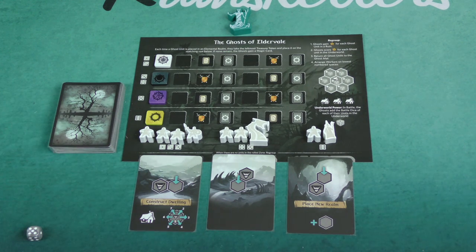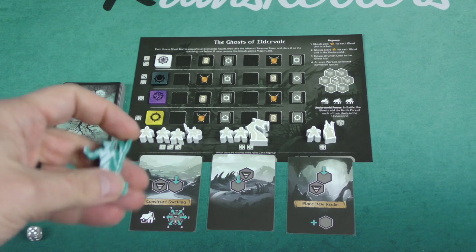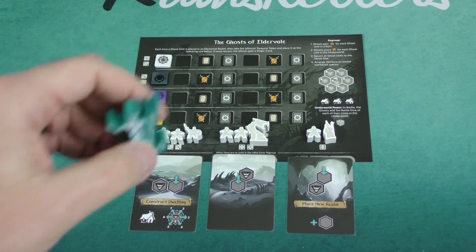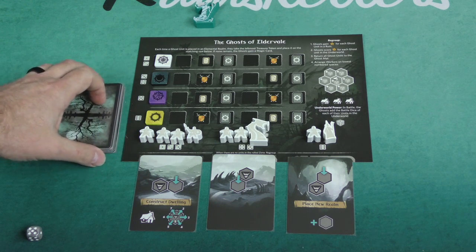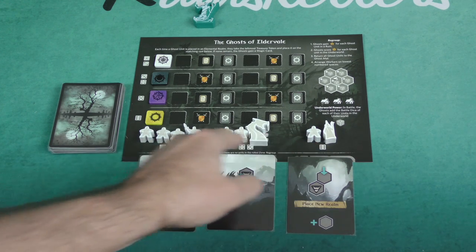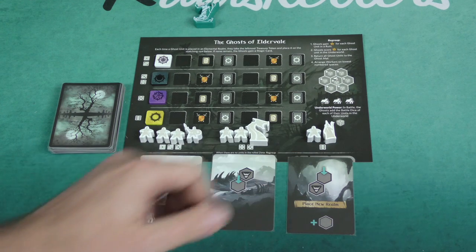The way the Ghost turn works is that every time you take an action to place a unit onto the map, you're going to place this Watcher in the same space, and it's going to be used as a reference point for the Ghost cards. You've got a stack of Ghost cards, and there's going to be one out for each of these three regions associated with the sides of a D6: one, two, and three; four, five, and six. On the Ghost turn, these are called action zones.